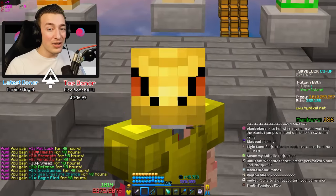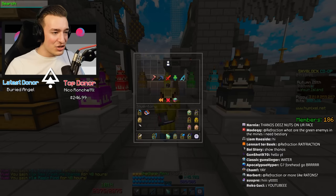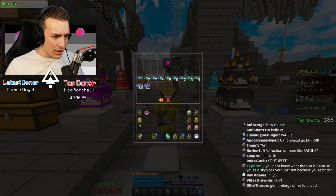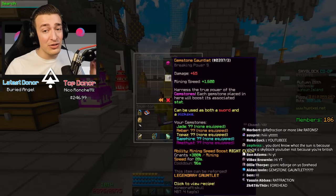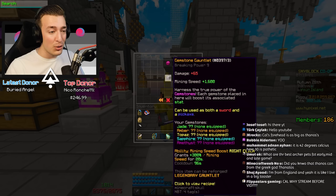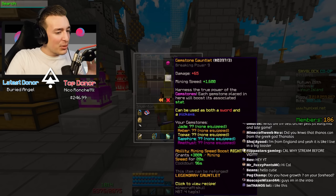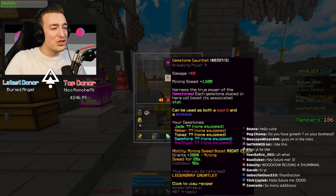Now Hypixel have made this official, which puts a smile on my face. In the gemstone collection, you can actually unlock a gemstone gauntlet. I don't have two million collection, but the auction house exists. All you need is Hot Mom 6, and once you have that you can harness the true power of the gemstones. It doesn't require any fuel like a drill, which piqued my interest.